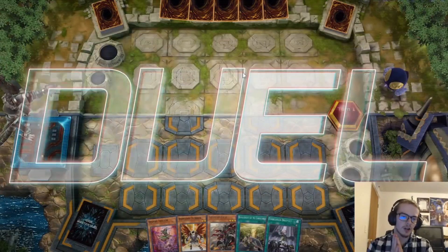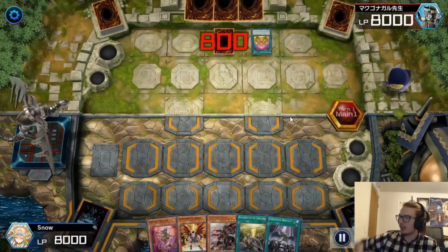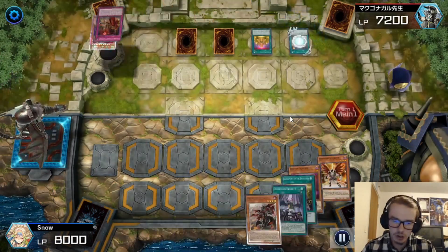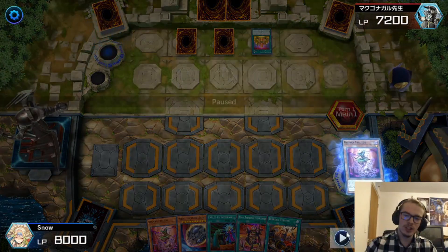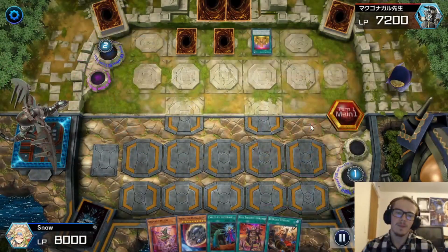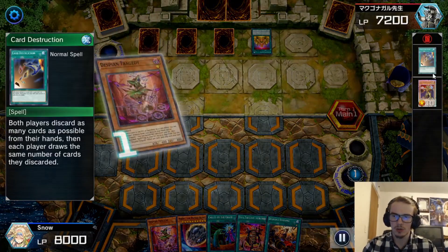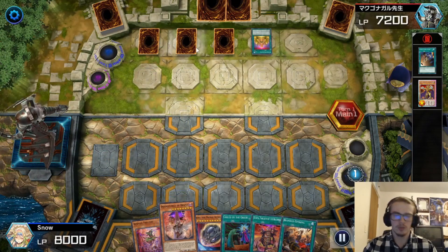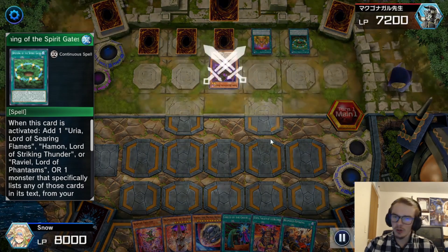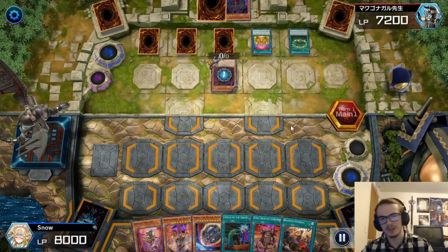Alright, here we are in our third duel. Going second, however we did draw Forbidden Droplets, which is pretty nice — and it's against Eldlich. Okay, I guess Forbidden Droplets just doesn't do anything here. They're going to search out Conquistador. They are going to hand destruction us. Luckily, we had Despia Tragedy, so we get to search another card — happy day. They are going to banish their Eldelixir to set a Conquistador. So we know that they have two Conquistadors. Then they are going to activate Opening of the Spirit — they're also playing, for some reason, Sacred Beasts. They're going to Tribute off this guy to go for Hamon here.